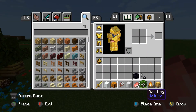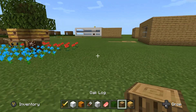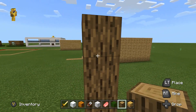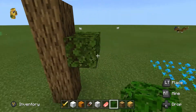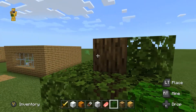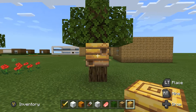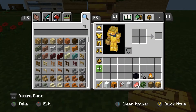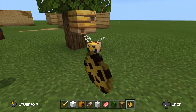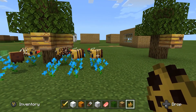The last one is a beehive. You're gonna need leaves and flowers. Put one, two, three, four, then put oak leaves all the way around it, and one on top to make a tree. Then place a bee nest, put flowers on the ground, spawn the bees, and they'll go to the flowers. Thanks for watching, guys — see you next time!